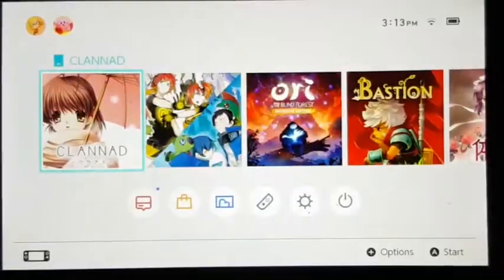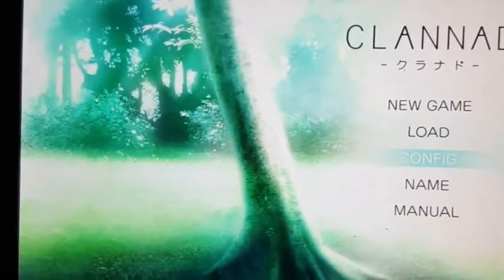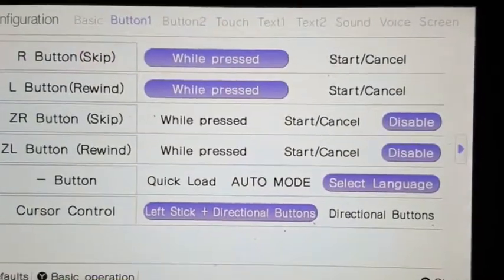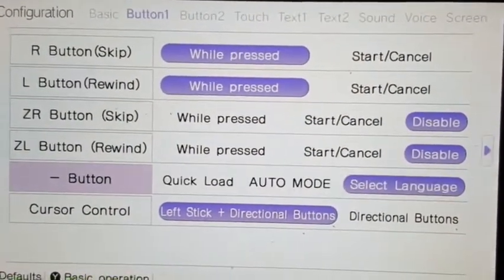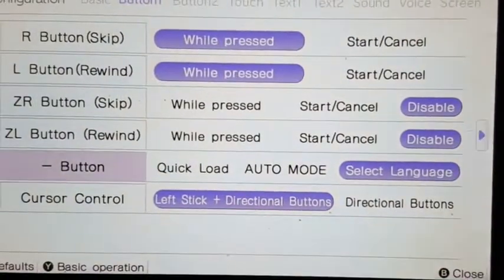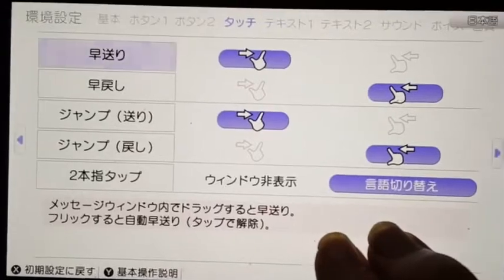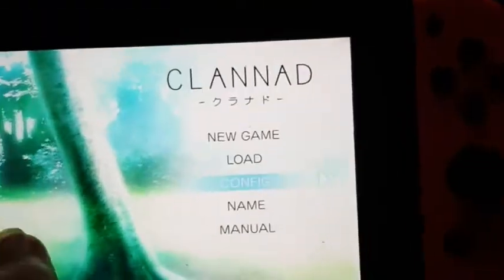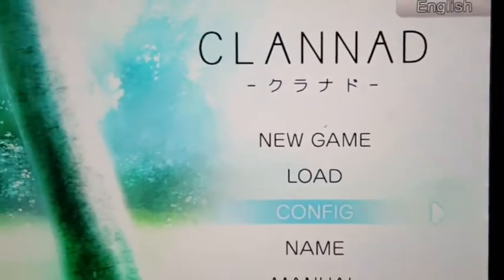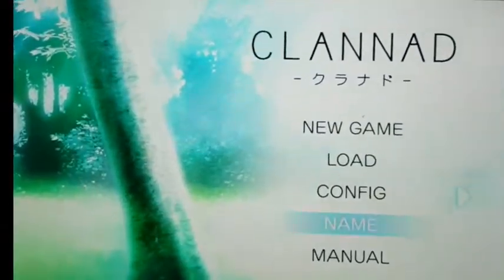So I just thought I'd show you some things about Clannad for if you want to be a Japanese learner. If you go to the configurations, you can have the minus button set to select languages, but more important than that is the tapping version — if you use two fingers to tap the screen, it selects the language as well. Both of these can be used anywhere on the game, so you could tap on the home screen, or in the naming scene, or in settings.